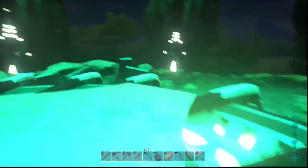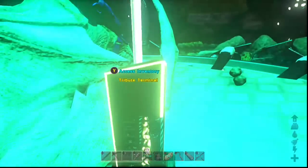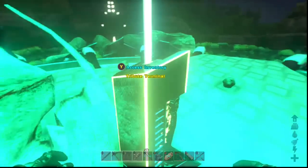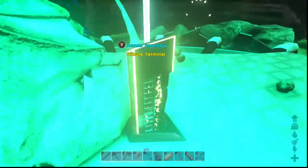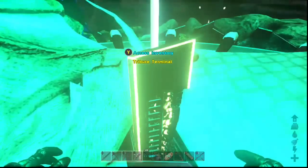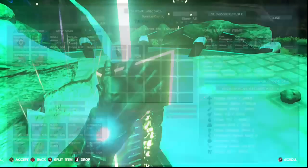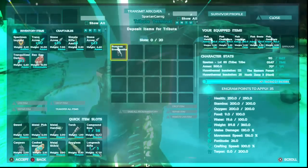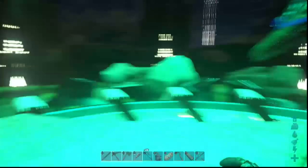When it comes to transferring, you can transfer any items — individual items, whatever you want. As long as it's an item, you can put it in here, except maybe the survivor hat. I'm not quite sure on that one, or the Rex skin — I think you can only have one Rex skin in here at a time.